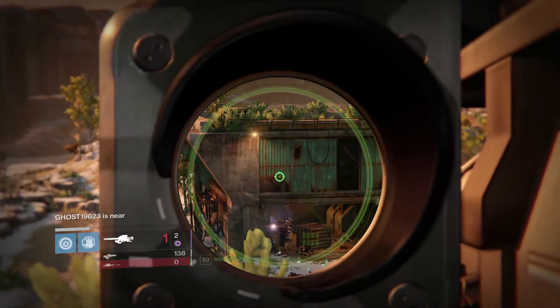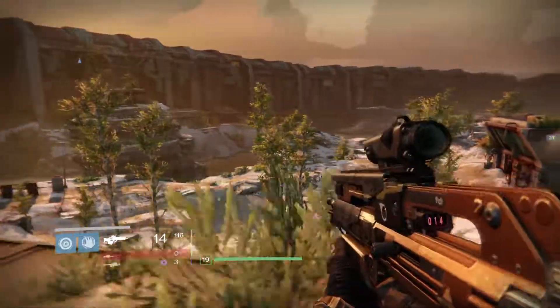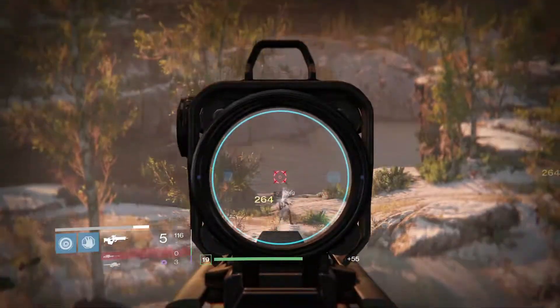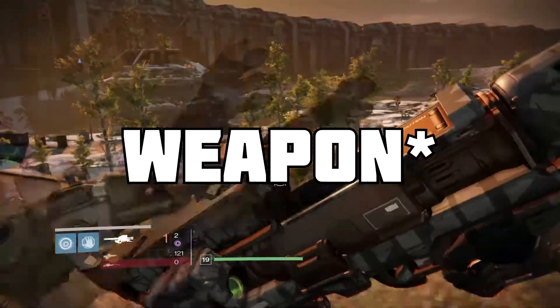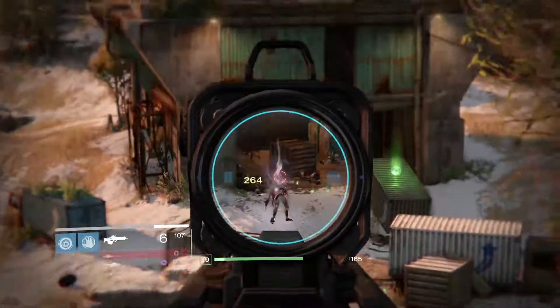Make sure that you kill each and every single enemy that comes out, or else the loot cave will not work. These guys tend to go behind the boxes and just stay there — they don't even peek out. So you have to jump off the cliff and actually go look for them because they are behind the boxes. If you do have a strong class ability, make sure to pull that out because you do not want these guys hiding, or else you'll have to jump down and look for them.